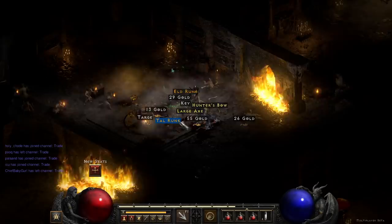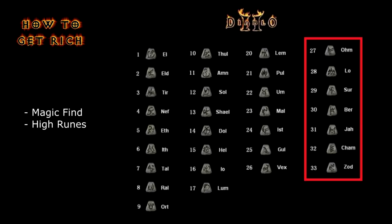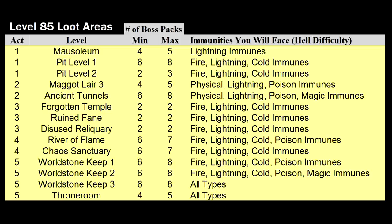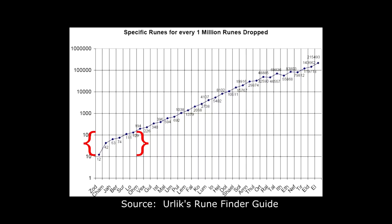Quick recap: runes are little stones that monsters randomly drop. There are 33 different ones and they have a pecking order — the lowest ones drop all the time and the highest ones are some of the rarest items in the game. Since gold is practically worthless, these rare high runes are effectively the game's trading currency when you play online. How rare are they? Your odds are best in those level 85 areas, and your chances vary based on the type of monsters and on how many people are in the game. But to give you a ballpark, you'd expect less than one out of a thousand runes to be Ohm or higher, and that's just in the places where it's even possible for them to drop.